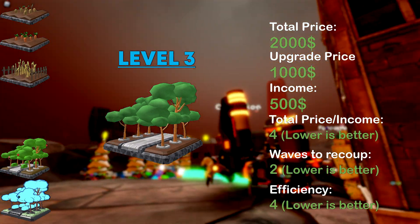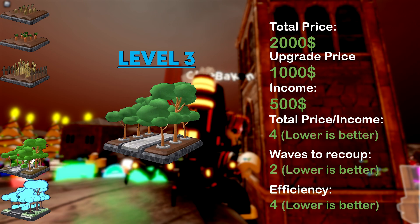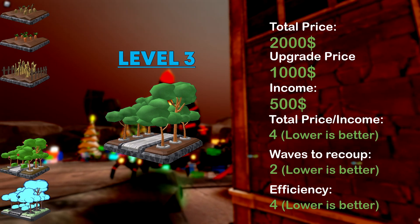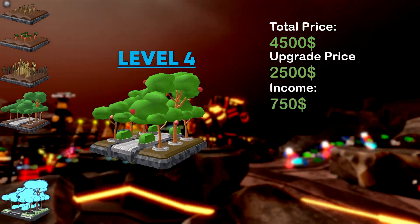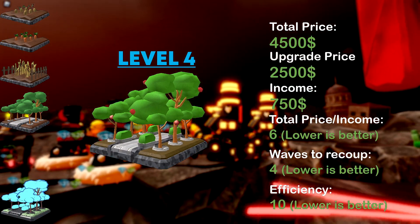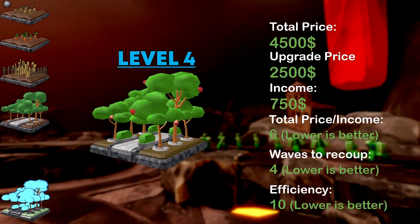The level 3 form returns its investment in 4 waves and recoups the upgrade cost in 2 waves. A level 4 form is the least cost-efficient level, as it has the lowest return on investment ratio of 10 waves, so you should never spam level 4 forms.